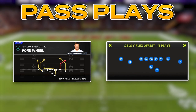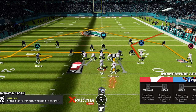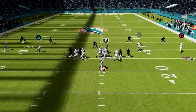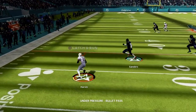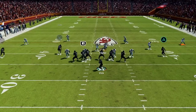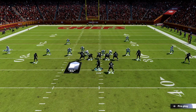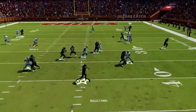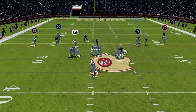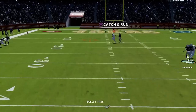Now let's look at Fork Wheel in Doubles Y Flex Offset — a great man-beating play. Come out with the running back to the short side of the field, put your slot receiver on the wide side on a whip route, and put your running back on an out route. First look to the whip underneath — if there's no flat defender and he gets separation, quick throw it into a playmaker's hands. If that isn't there, look to the running back out of the backfield — if there's no flat defender get it out quickly underneath. If they have multiple flat defenders taking away those short routes, look to the corner route on the short side of the field: throw after the break if he gets separation. And if they really load up with multiple flat defenders and have no safeties back, we can hit this post over the top as long as the user isn't playing over it.